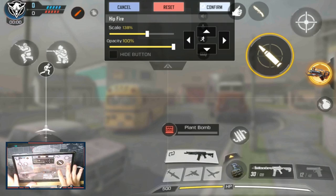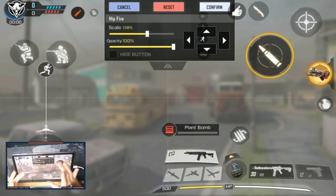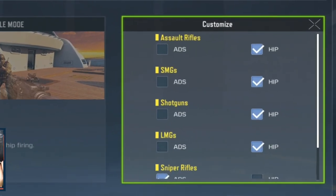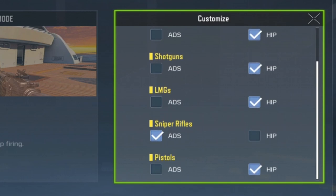As you can see, I use Advanced Mode. I'm not going to go into too much detail about the custom layout because I'm using the Samsung Galaxy Tab S4, and I know a lot of you use a mobile device instead of a tablet. You can copy my custom layout if you feel comfortable, but you'll have your personal preference. The main tip I use is the shooting mode — click on the little cog wheel on the right-hand side. In there you'll see Hip mode for assault rifles, SMGs, shotguns, LMGs, and pistols.